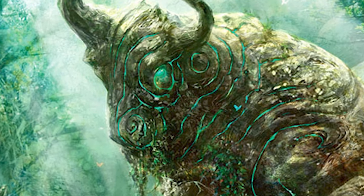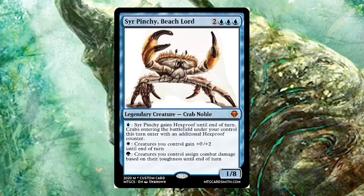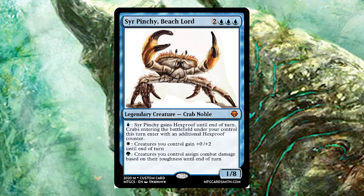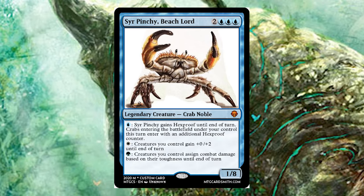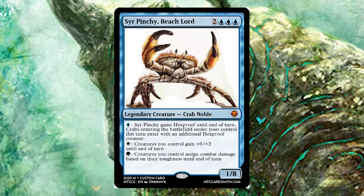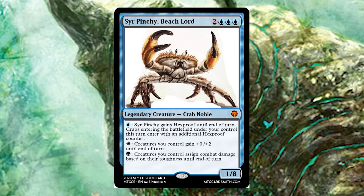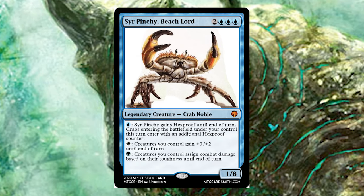Speaking of the hypothetical legendary crab, let's look at a quick example of something that could possibly work. Sir Pinchy, Beach Lord — a 1/8 for two blue blue blue. He immediately plays into our theme of crabs having much higher toughness. For a blue, he can give himself hexproof as well as put hexproof counters on crabs entering play this turn, meaning even our swarm of vanillas have something going for them, allowing us to more easily power them up with enchantments or equipment. For a white, Pinchy can give our creatures +0/+2 until end of turn, an effect reminiscent of the Sunscape Familiar. Finally, for a green, Pinchy can make our creatures assign combat damage based on toughness rather than power — essentially turning himself into an 8/8, or giving an impressive power boost to the rest of our shellfish army.